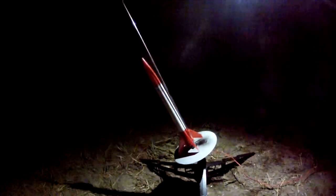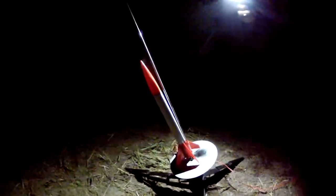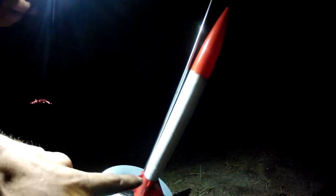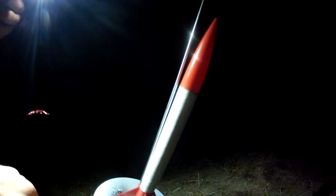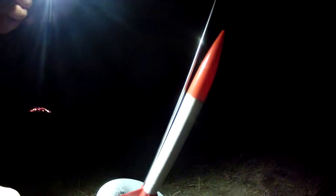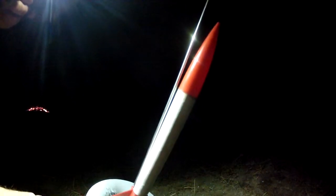What we have here is the SSToast version 2. Inside you've got a rocket engine with the clay cap removed — that normally ejects the parachute or streamer. The nose cone is removed so it just sends a blast of flame up the top.